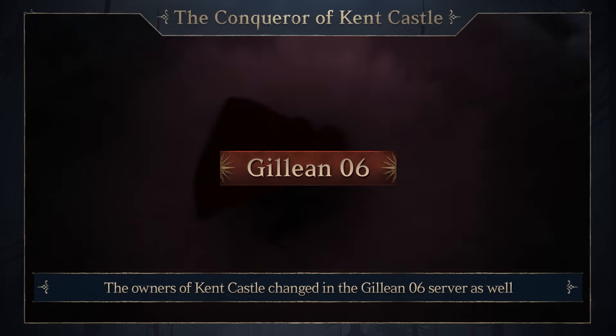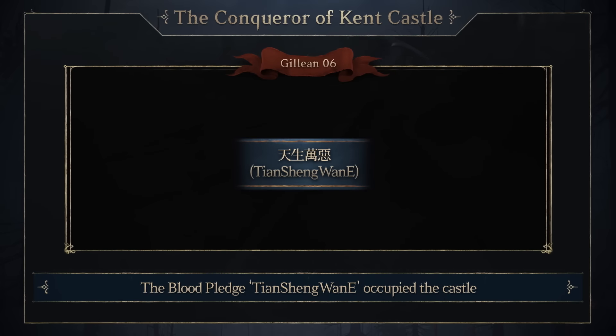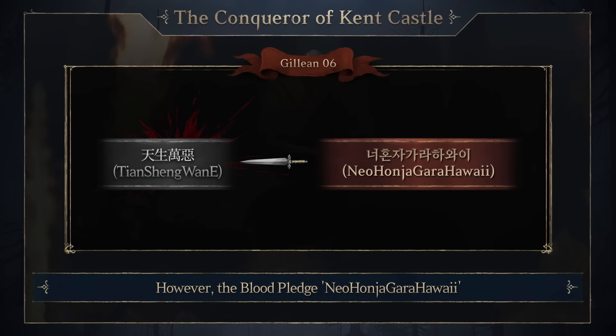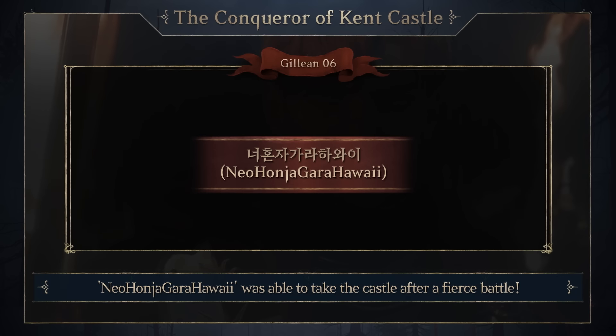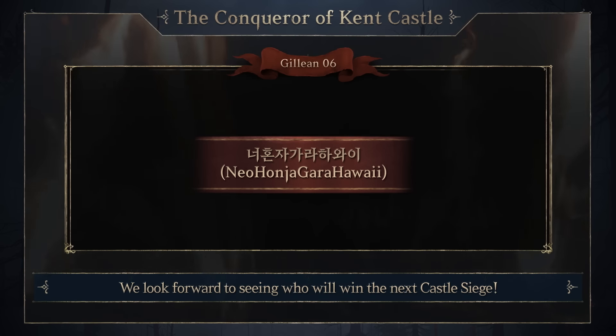The owners of Kent Castle changed in the Jillian VI server as well. The Blood Pledge Tian Xiang Wan Ui occupied the castle for three consecutive weeks since May 22nd. However, the Blood Pledge Ne Honja Ga Ra Hawaii was able to break their consecutive defense and take the castle after a fierce battle. We look forward to seeing who'll win the next Castle Siege.